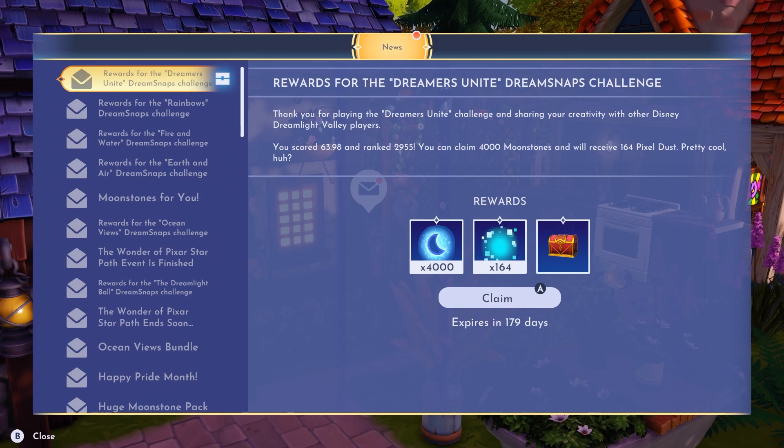I can claim 4,000 Moonstones and I will get 164 Pixel Dust. So yes, that is very cool. I made 4,000 again — I am so excited about that. I'm excited no matter what I get. I know I've said that before, but 4,000, that makes me so happy.